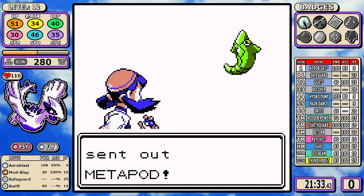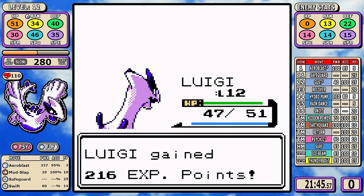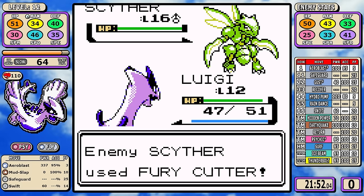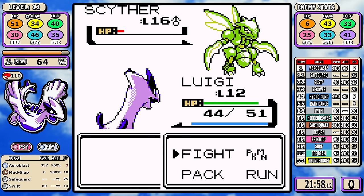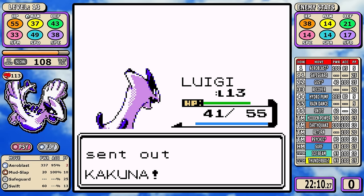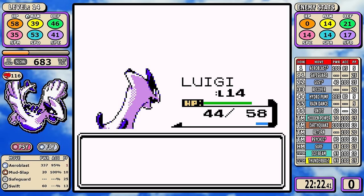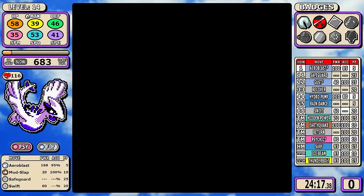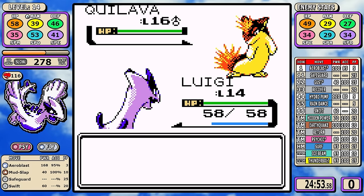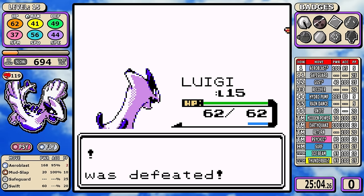Aeroblast is a 337 effective power freight train rumbling towards these poor unsuspecting bugs. The only interesting thing about the fight is that sometimes Bugsy would not send out Scyther second, but this one is about as easy as you'd expect. After healing up, Rival 2 is a swift victory — nothing really to talk about.